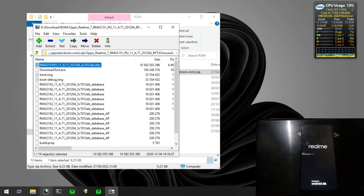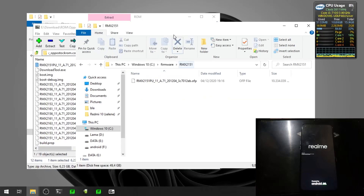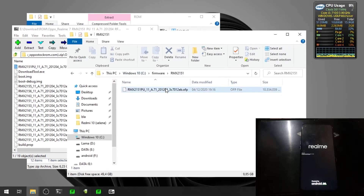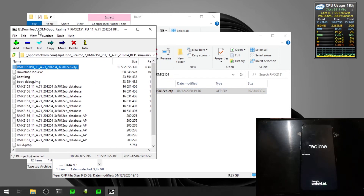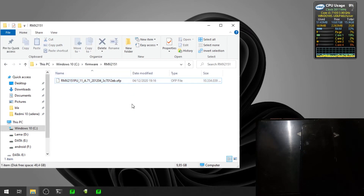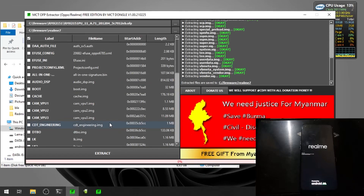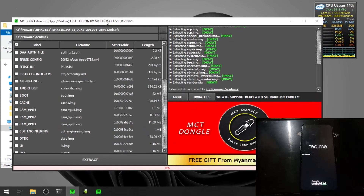The next step is to extract the file — just drag the file to a folder. I already extracted the files. Then we need to extract the OAFP file using a software called MCT, the OAFP Extractor by MCT Dongle. It's very simple.